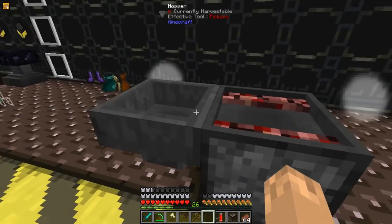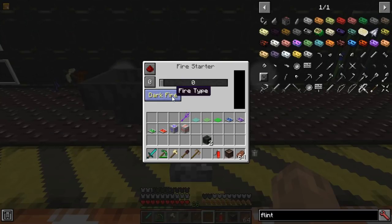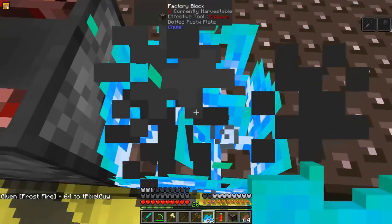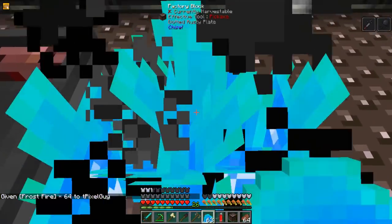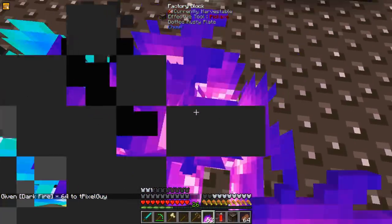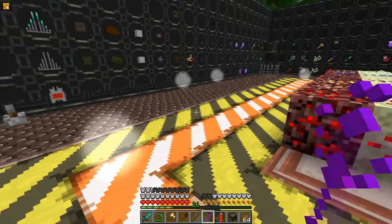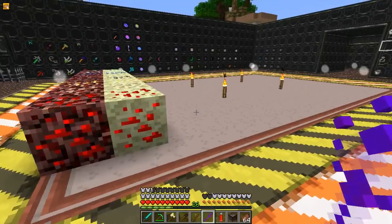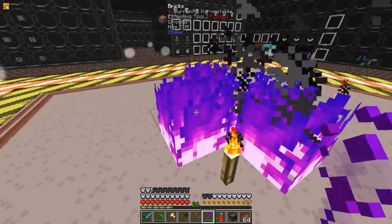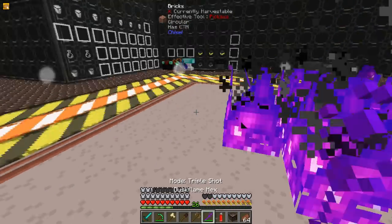The Fire Starter, when given Flint through any means into its inventory, will start a Fire, a Dark Fire, or a Frost Fire. Frost Fire will slow and weaken anything that goes through it. Dark Fire will not hurt players or damage blocks. Another way to summon Dark Fire is with the Dusk Flame Hex — you charge it up and can summon 5 pieces of fire anywhere you want. By left-clicking this item, you can turn it into a Double Shot or a Triple Shot.